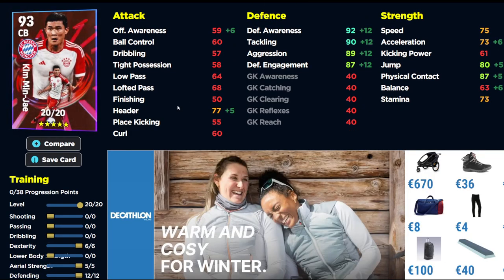Kim is very similar to Upamecano: twelve into defending, five into aerial strength, six into dexterity — not a bad card at all. With the acceleration boost you're going to have 90 tackling, 92 defensive awareness, 89 aggression, and 87 defensive engagement without the manager boost. With the boost you'll also have 90 physical contact, over 90 in three defensive stats, over 75 speed and 75 acceleration. He's a bit of a beast, just a couple of frailties — positioning-wise he does a couple of questionable things.